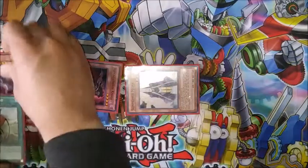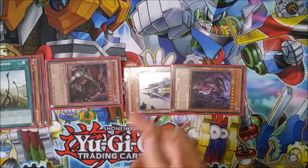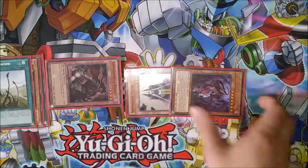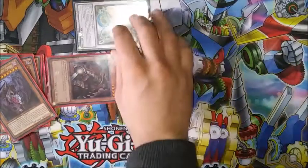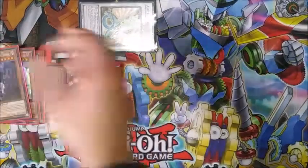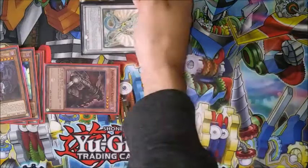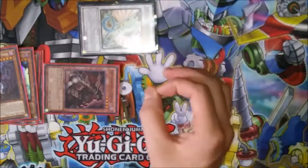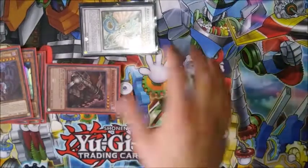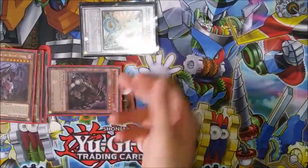I personally like using Summoner Monk as Destrudo's target because I can do more things with Armageddon Knight. So I'm going to pay half my life points, special summon Destrudo, making Destrudo's level become three. Summoner Monk's level is four, and we're going to go into Ancient Fairy Dragon. Ancient Fairy Dragon is very powerful in FAs because it searches your field spell while also popping your opponent's field spells, potentially gaining a thousand life points, special summoning a monster for free, and getting searches off of destroyed field spells.